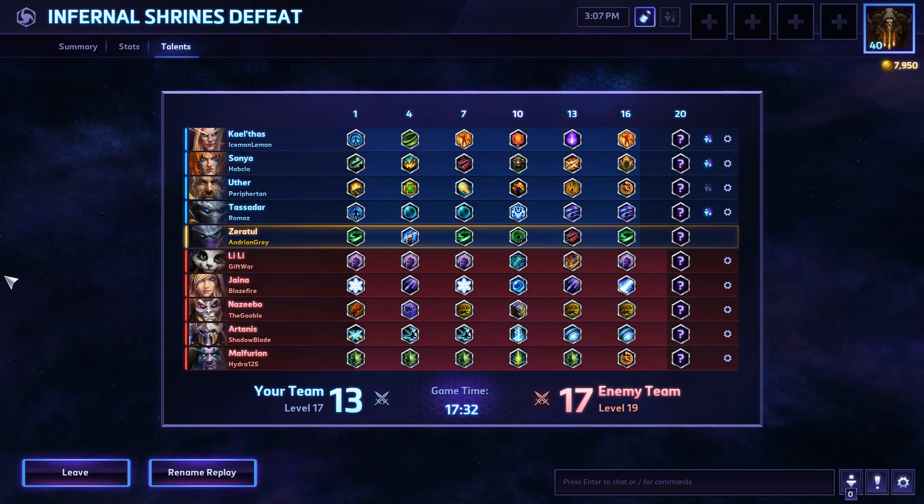The talents we went for: Greater Cleave increases the radius by a third; then Gathering Power, where hero takedowns increase ability power by 2%; then Void Slash, so Cleave deals 30% increased damage if used within a second of coming out of Cloak; then Void Prison; then Giant Killer, important for the tankier heroes like Tannis; then Rending Cleave, dealing additional 50% damage over five seconds on our Cleave. At level 20 I would have probably gone for Rewind — then you can hit Q, Q, Q to stack up those damage-over-time effects and the general burst damage as well.